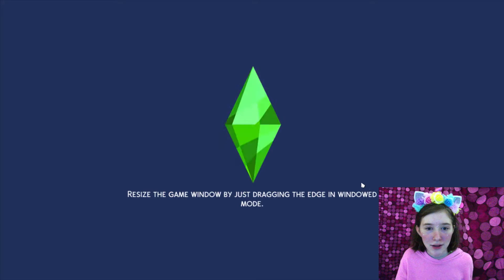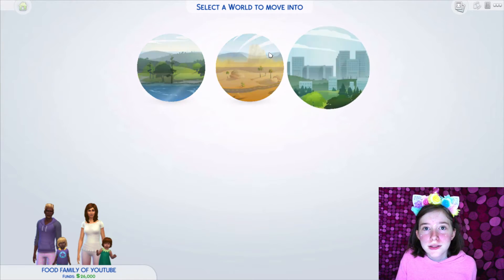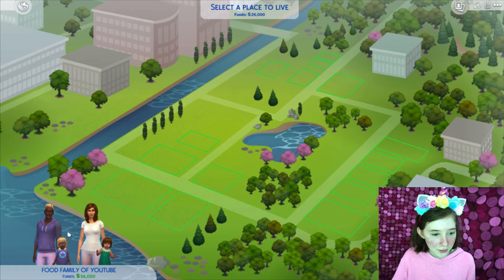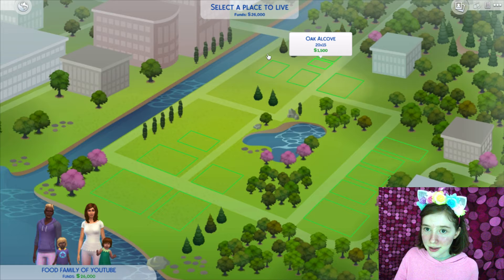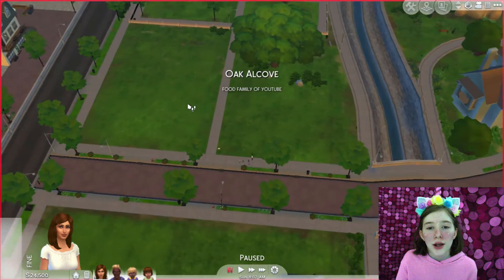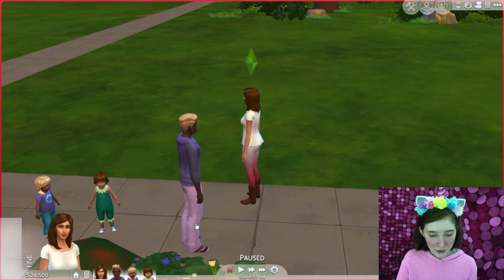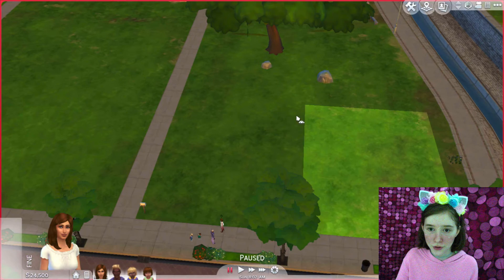Where should we put them as a house? Let's go to Newcrest so we can create a whole city of the series. We got $26,000 to spend — how should we spend it? Let's get the least expensive lot so we can have a good house. Everybody's fine. I want to keep it paused so we can go into build mode and build their beautiful house.